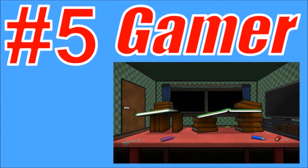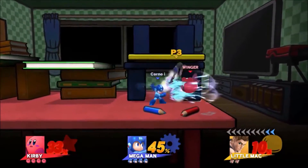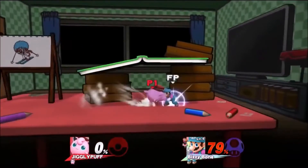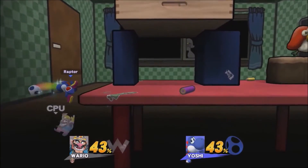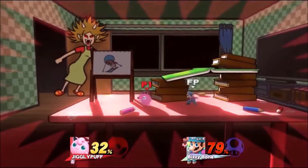Starting my list out at number 5 is Gamer. This stage is inspired by the game Gamer in Game & Wario. In this stage, fighters battle it out on a table in a bedroom while trying to avoid being seen by the mom that comes to check in the room every once in a while. The only way to avoid the mom is to go behind one of the things on the stage, otherwise you can get launched really far and sometimes, if you are at a high enough percentage, this will even kill you.